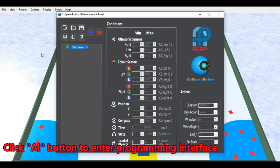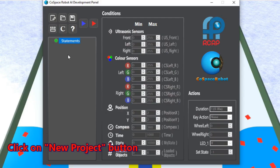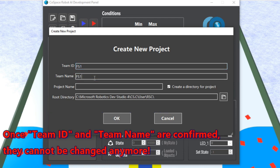Double click on the AI button to enter the programming interface. On the top of the programming interface, you will find some file management buttons. First of all, you will need to create a new project. Click on the new project button. Please remember to give this program a team ID, a team name, and a project name. Once team ID and team name are confirmed, they cannot be changed anymore. However, you can change the project name if you wish.